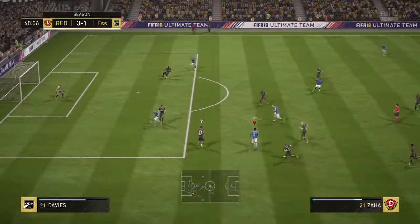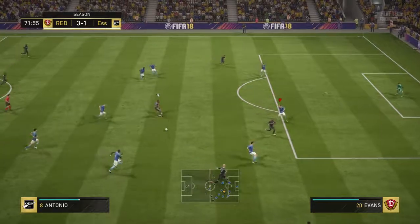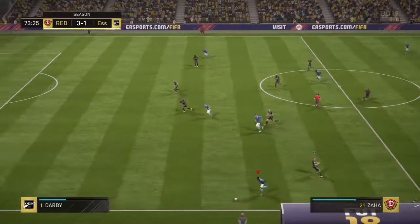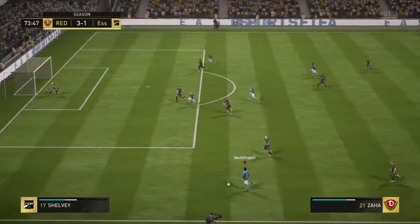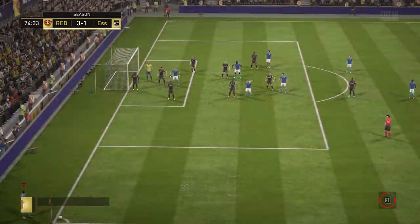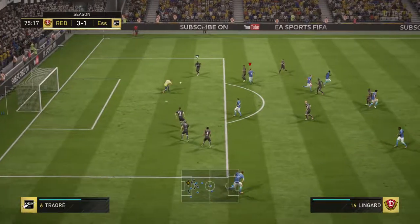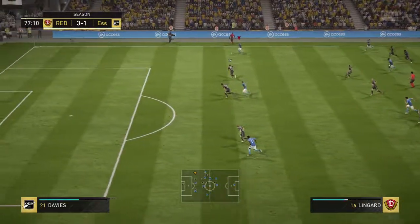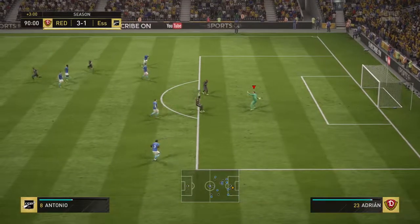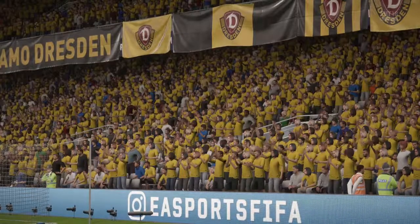Nice skill by Zaha — he cuts in, looking for the far right-hand corner. Shelby down the line to Antonio, he's got a bit of space, shot just wide. Zaha with great skill down the line again, puts it inside, straight at the keeper. From the resulting corner Hendo whips it in — straight at the keeper again from Vardy. Trippier down the line to Lingard, back post to Zaha — over. The full-time whistle goes; we've beaten our opponent 3-1 and we're into Division 8!